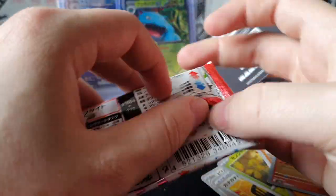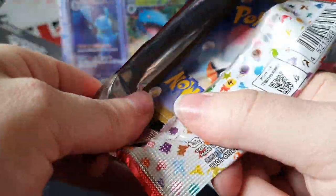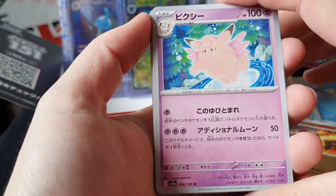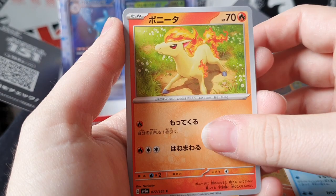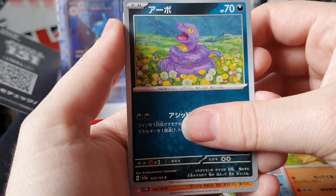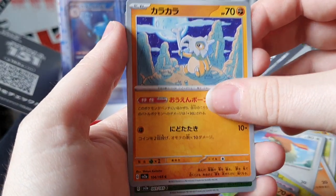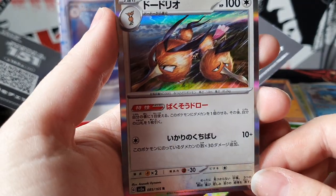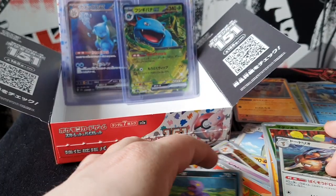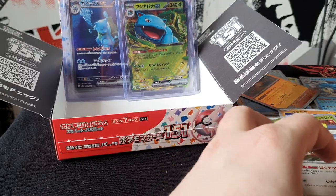Just going to take over Mewtwo for now. Come on Charizard, complete the trio. One, two to the front, flip it over - Clefable, Wartortle, Raticate, Ekans, Cubone, Weeping Bell - we didn't get anything. Well, we got pretty good pulls overall. No Charizard sadly.